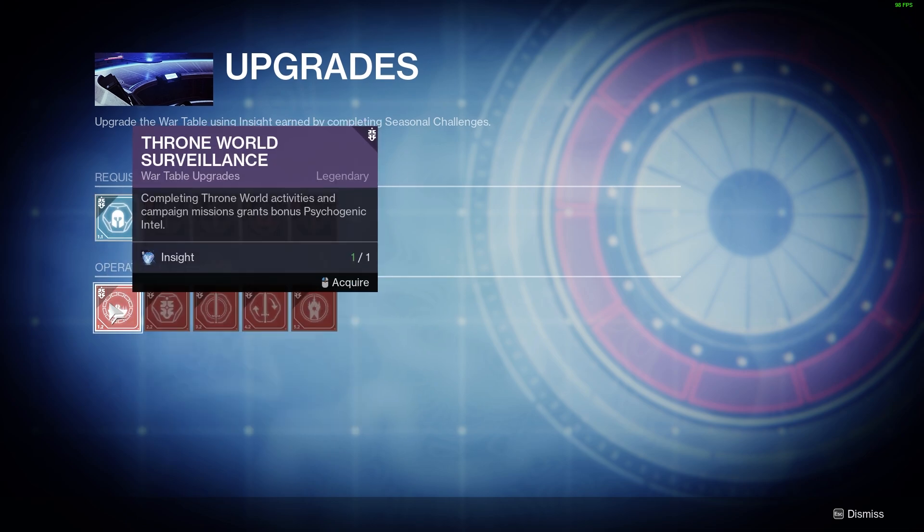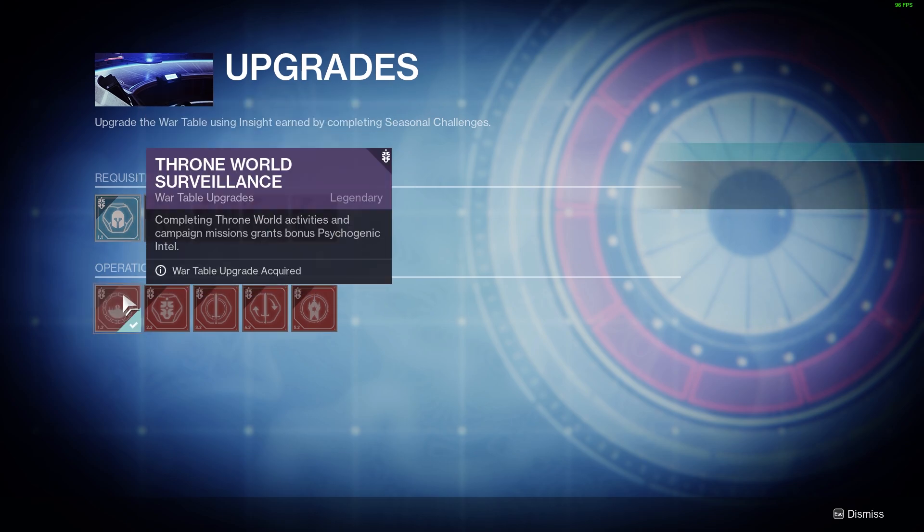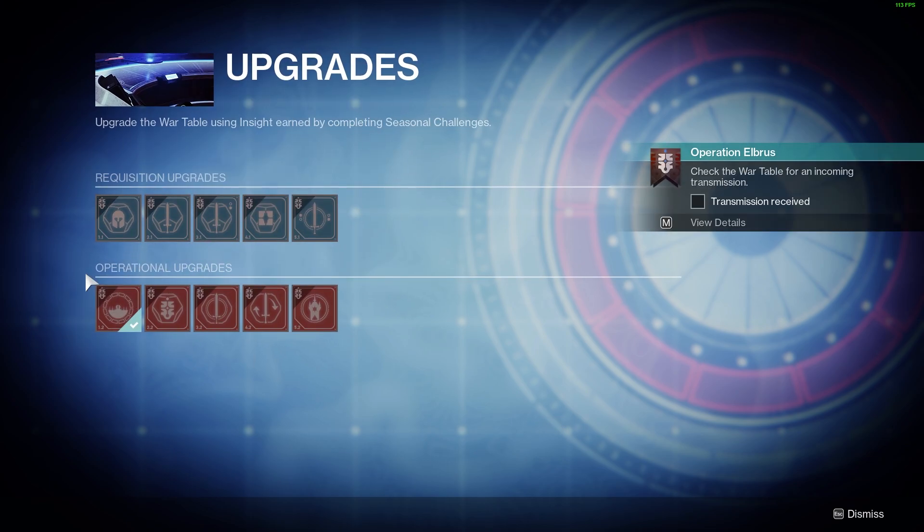This first option allows you to get high stat roll armor, which I'll show you in just a second. The second option allows you to get more Psychogenic Intel more easily from completing activities and campaign missions on the Throne World. I'm going to select the second option, but I will show you how you would farm the armor.